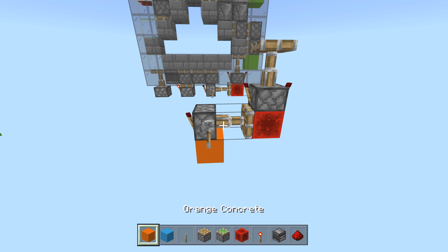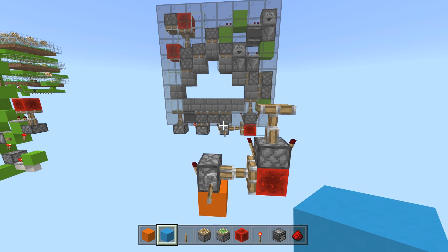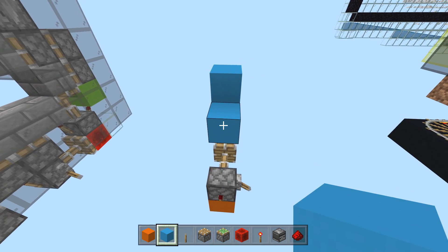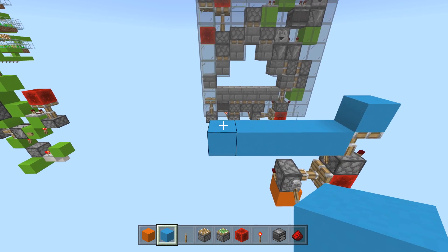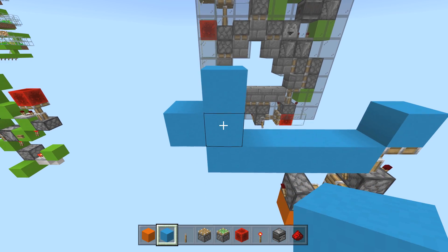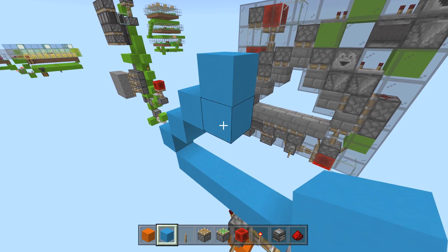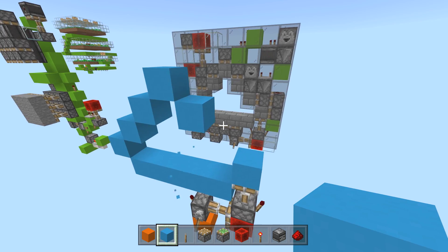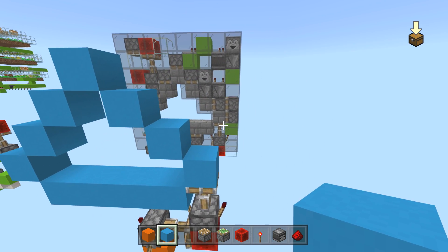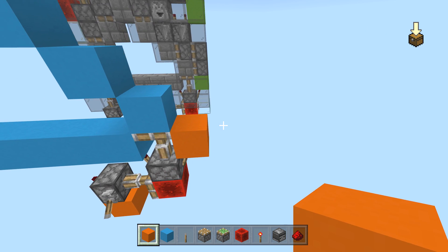Blue is going to be door blocks and orange is circuit blocks. Put your first door block right here, then five of them here — one, two, three, four, five. Your other door block goes here. Let's do the door frame first — door frame up here and up — then we'll put our sticky pistons around it. There's the triangle, there's the door frame.